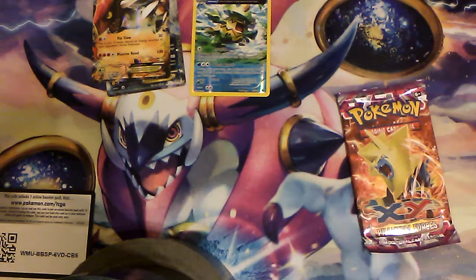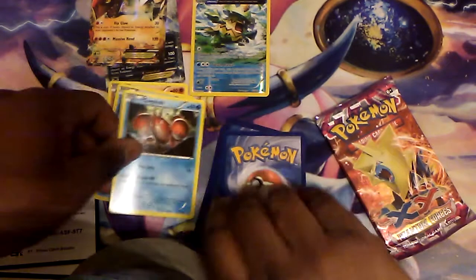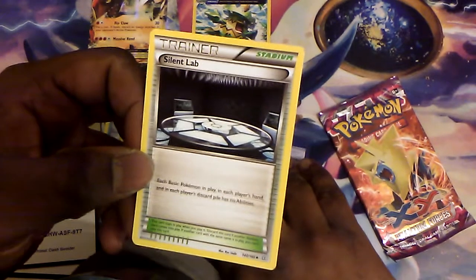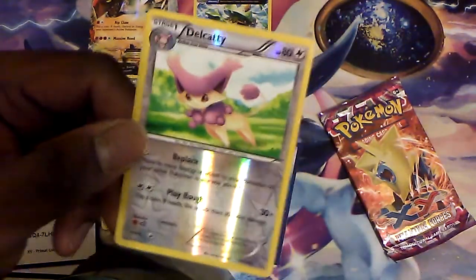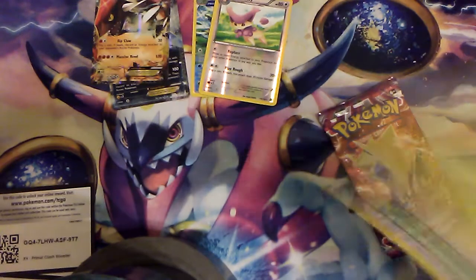I wonder if this pack of Primal Clash can top it. We pulled the Camerupt EX Full Art out of this set before. It might be a Sharpedo EX — Mega Camerupt or Mega Sharpedo are possibilities. Anyway, cold card for those of you who are interested — let's make sure that's not glaring in the light. Trap Pinch, Horsea, Corphish, Skitty, Mawile. Following that, Silent Lab. Electrike. Flip it over — we have a Rare Candy. The reverse of the pack is a reverse Rare Candy, which is also a Rare — perfect for Out of Clashes. But the Rare of the pack is a non-holo Beedrillite. At least we got a Reverse Rare.